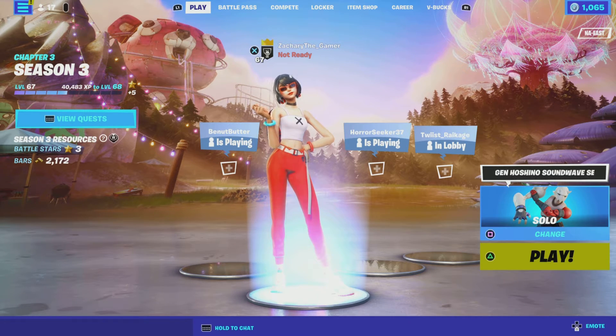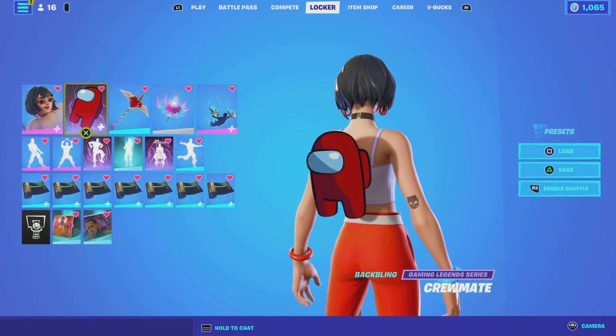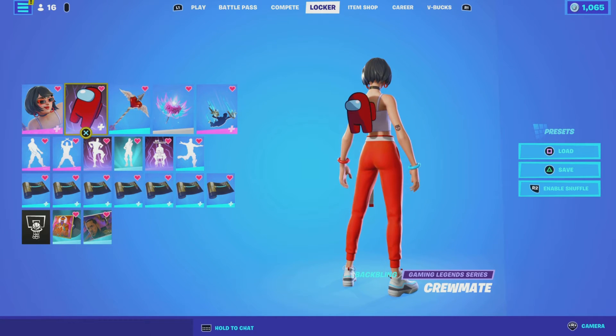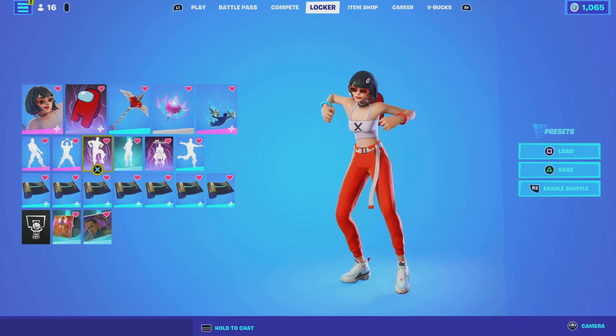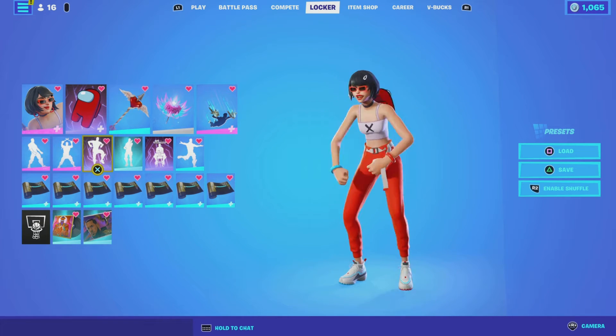Anyway, let's get right into this video. We go over to the locker — here it is. We got the back bling called Crewmate, which is the little Among Us character — really cool. And then you do get the dance called Distraction Dance. It is copyrighted so I have the copyright turned off, just so you guys know.